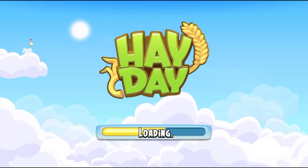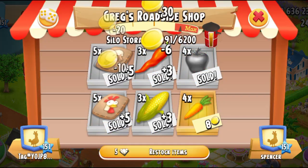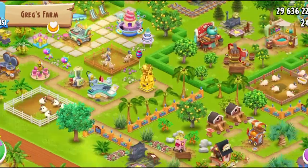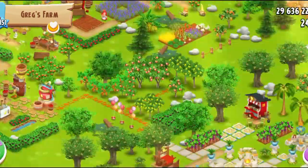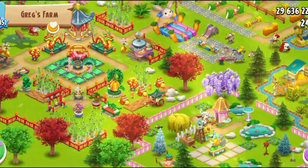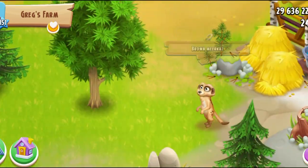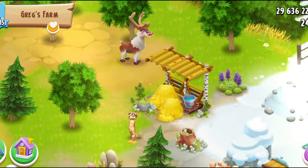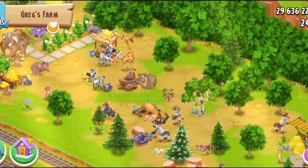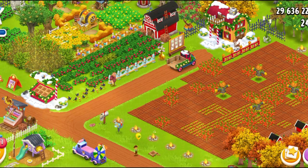I wanted to have a look at Greg's farm to see if Hay Day brought new stuff there, but I don't think they really updated his farm — they're probably going to do it later. I just want to see if he has the baby meerkats. I can't find them — there's a brown meerkat, but the sanctuary is way too crowded so I can't even see anything. We're just going to come back to my farm.